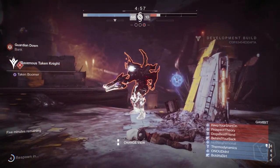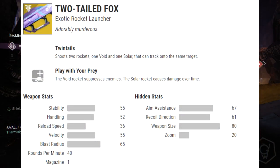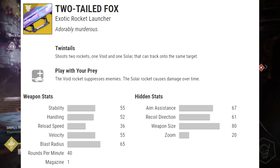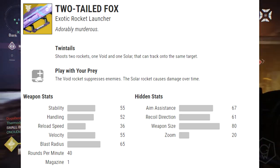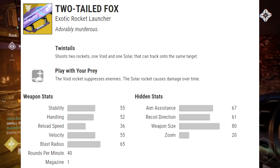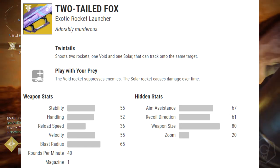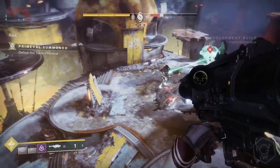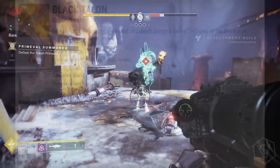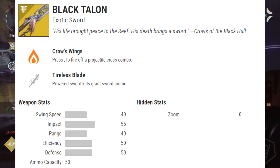We've got the Two-Tailed Fox, which we saw in the trailer. It fires one Void and one Solar rocket that track to the same target. The perk Play with Your Prey means the Void rocket suppresses enemies while the Solar rocket causes damage over time. That's pretty cool.